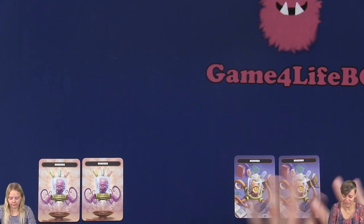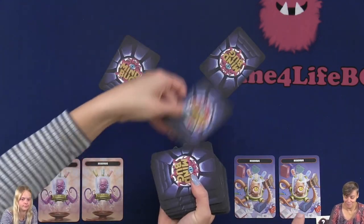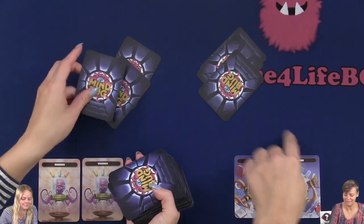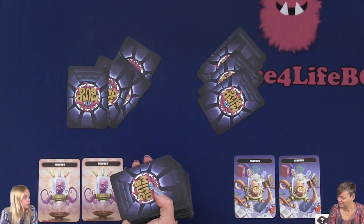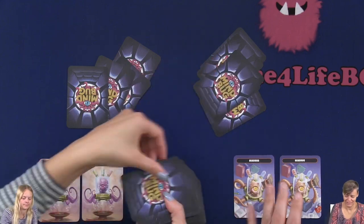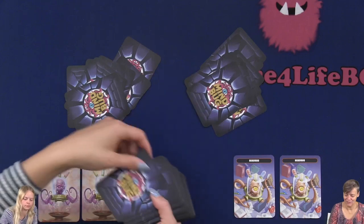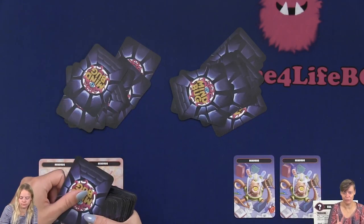We will explain the rules as we play. On your turn, you can play a card from your hand, attack with a creature you have down, or you can Mindbug. If I play down a card, you can choose to Mindbug. We have two Mindbug cards where we can take over one of our opponent's creatures and use the ability of that creature. We only have two of these.